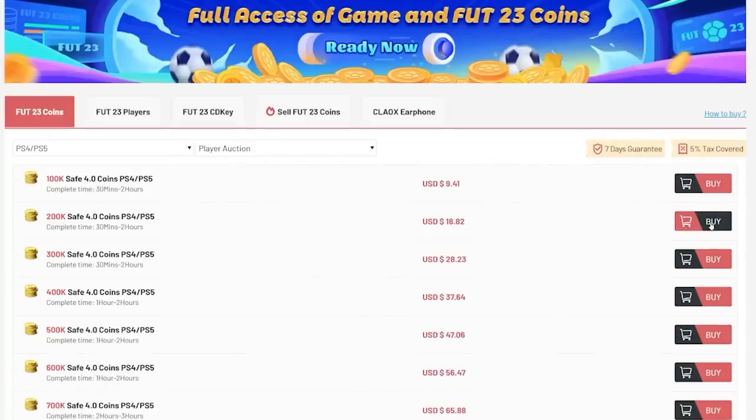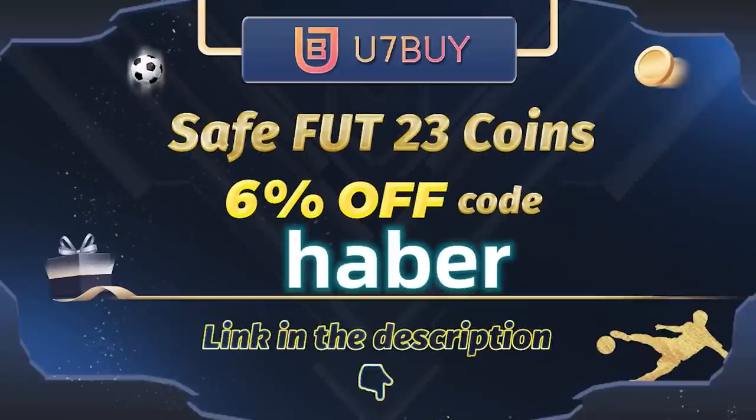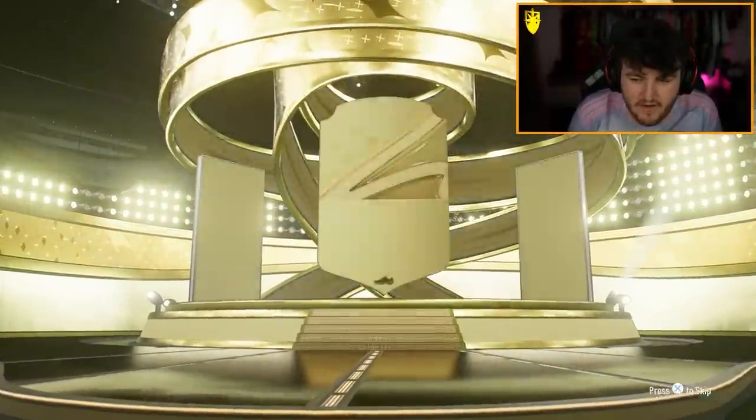Yikes. If you guys want cheap, fast and reliable Fut coins, check out u7buy.com. There is a link in the description below — make sure to use the code HABER to get yourself 6% off all of your purchases. EA did also drop Fut Birthday Kanté today, so I'm really hoping for some fodder to do that Kanté. I really need some high-rated fodder.